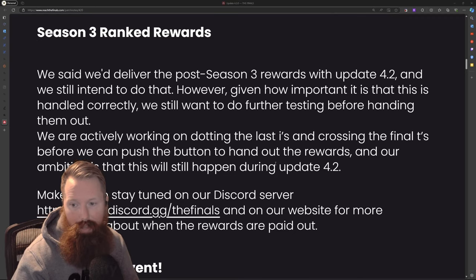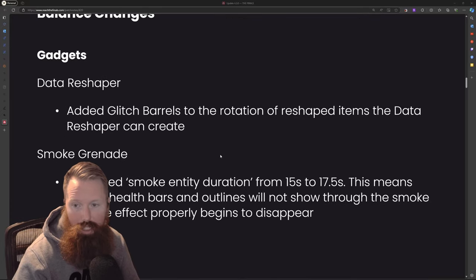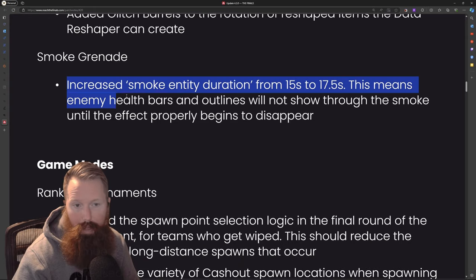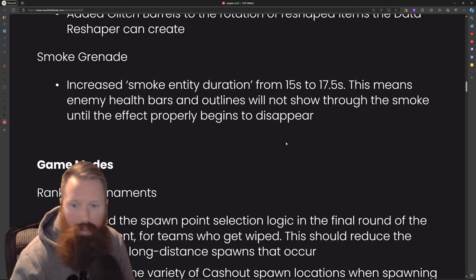There's some rank stuff — I'm not much into rank. The community event for season four requires 10 million eliminations using any of the three new weapons. I might dive into that a little bit today. For gadgets, the data reshaper has added glitch barrels to the rotation of reshaped items and can now create smoke grenades. Smoke grenade duration increased from 15 to 17.5 seconds. Enemy health bars and outlines will not show through smoke until the effect begins to disappear. I'm a big fan of smokes — they're highly underutilized, and the fact that outlines disappear with smoke is quite fun and can play for some nice hiding in corners, waiting on an enemy team.